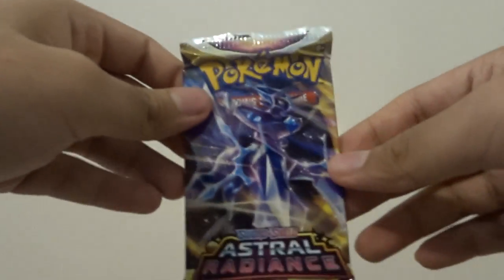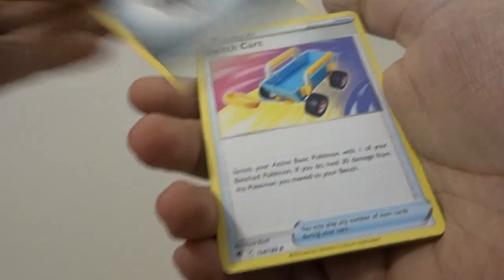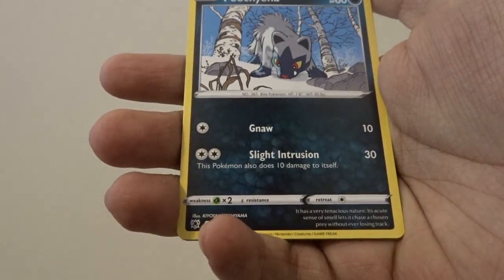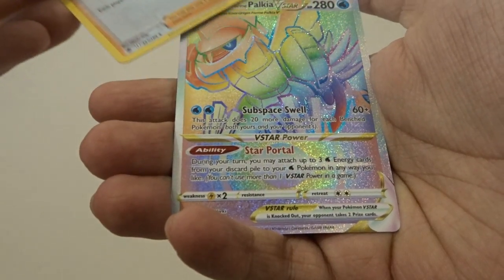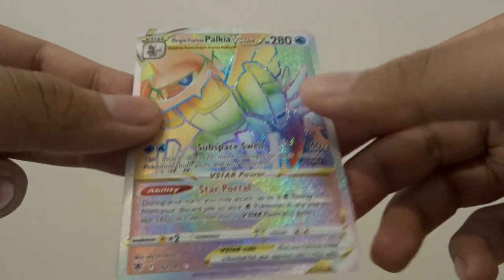Here we have our last pack of the tin — the Dialga cover art pack for Astral Radiance. We have a black code card — we might have something in this pack! Four cards to the front. We have a Steel Energy, a Switch card, Azelf, Hisuian Basculin, Glamiow, Poochyena, Swinub, Qwilfish — reverse holo Choy — and the last card of the opening is... oh my god, Origin Form Palkia VStar Hyper Rare!